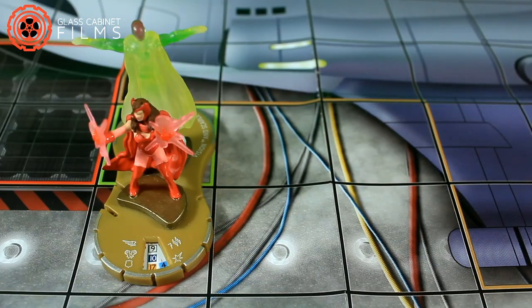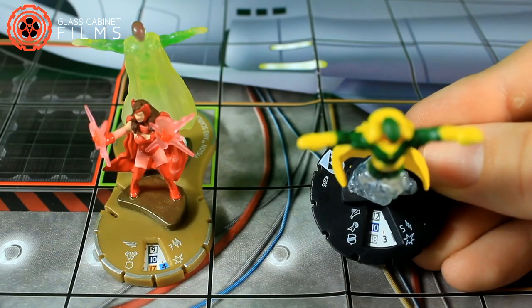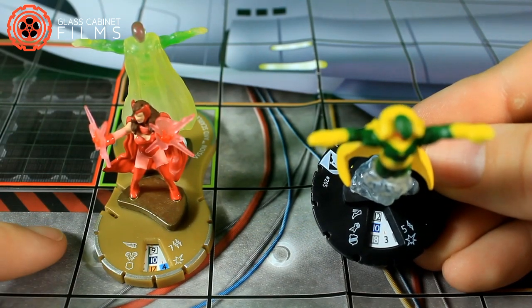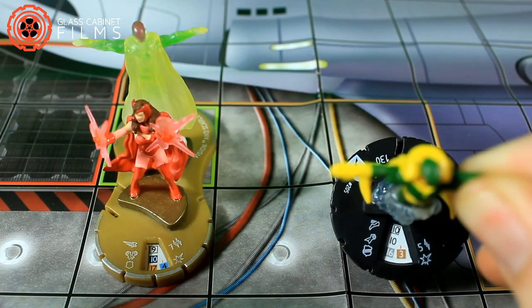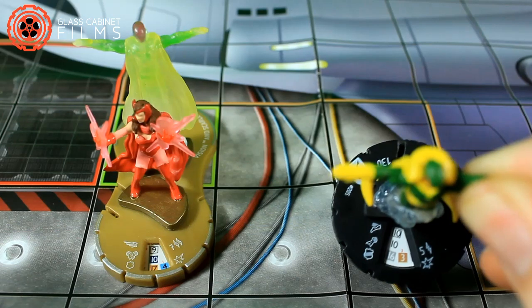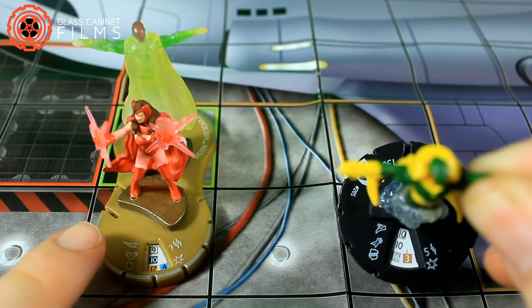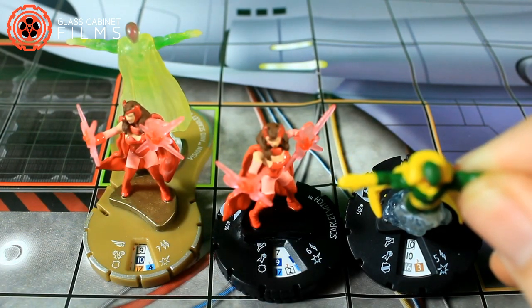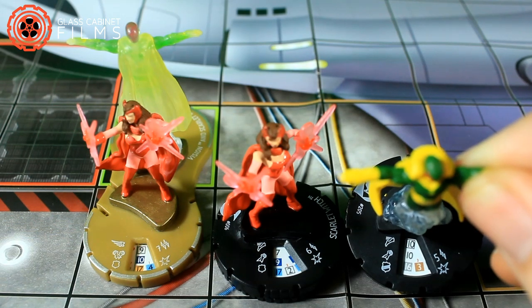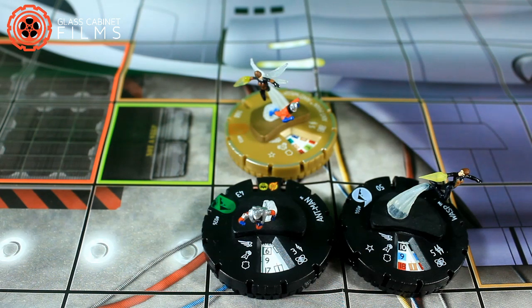The duo figure comes into the game on the same click as the figure you activate the power with. Vision was on his first click, so the duo figure comes in on its first click. If you activate this power with Vision and he's on his third click, then the duo figure will come in on its third click. So you want to activate this power with the character that's on its first click or nearest the top of its dial.